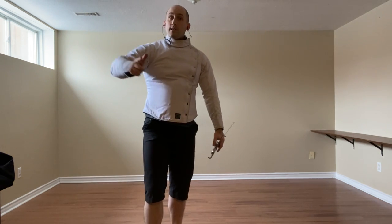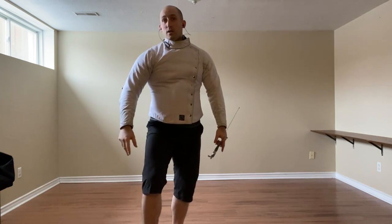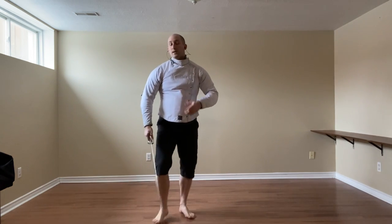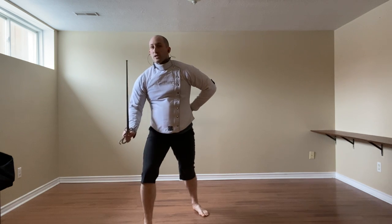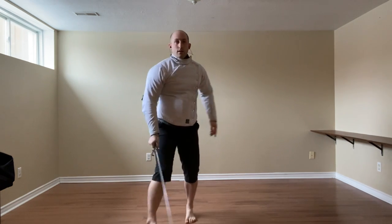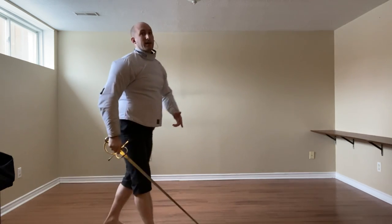Our last option for the low line is we are going to start entrare. We feel no blade contact because they're going low, so we simply pull the right leg back but don't place anything on it. We reach out, make that contact, feel nothing, then reach out and pull the right leg back.